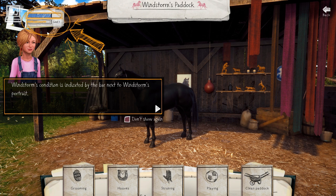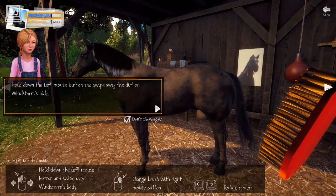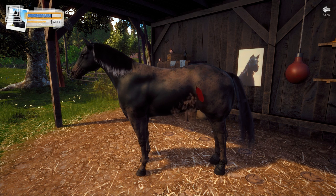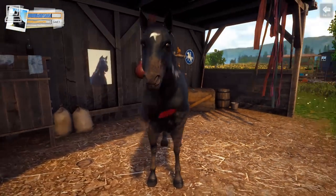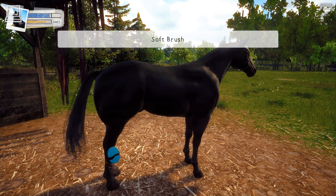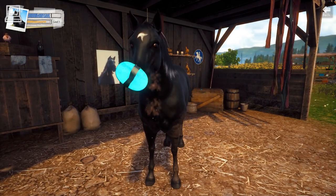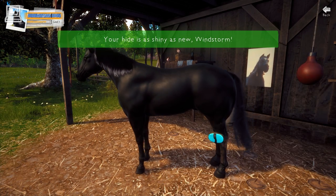Windstorm's condition is indicated by the bar next to Windstorm's portrait. If Windstorm is too tired, his performance drops. Hold down the left mouse button and swipe away the dirt. Use the right mouse button to toggle between the stiff and the soft brush. Certain areas on Windstorm's body are too delicate. Rotate the camera by moving the mouse to the left or right. Be careful, Mika. You want to use the soft grooming brush on Windstorm's delicate areas. Your hide is shiny as new, Windstorm.